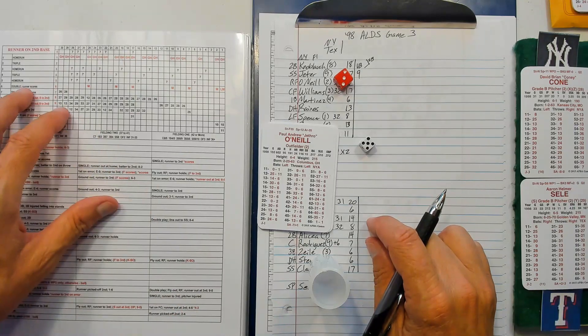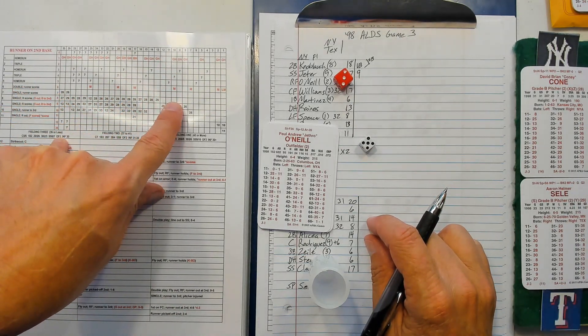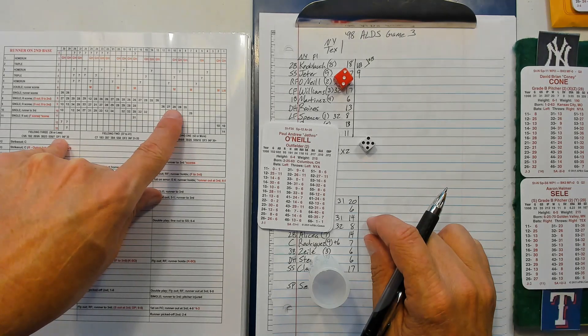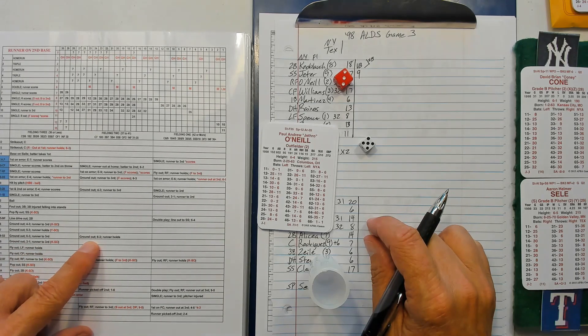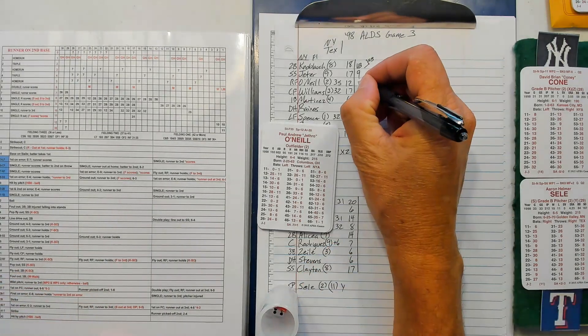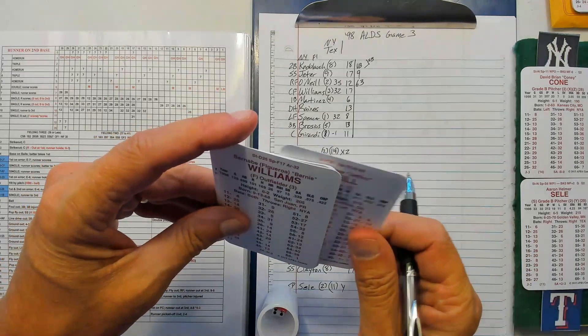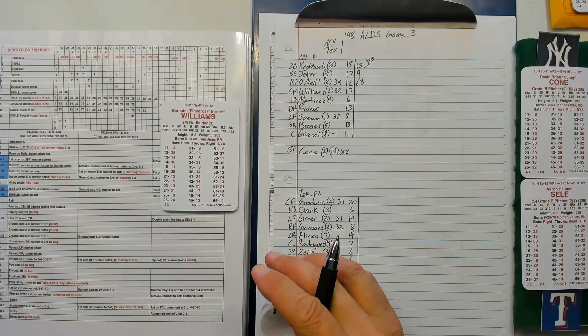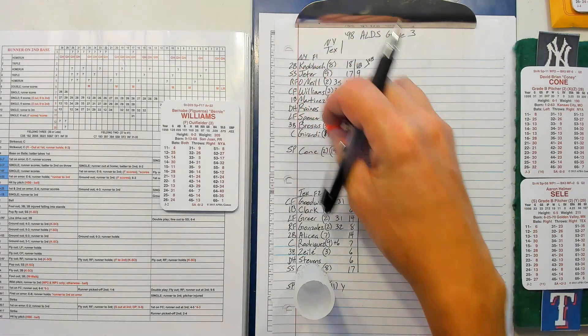O'Neill: 35 is a 9, plus one versus righties, making him a 10. So 10 and a 9, it's going to be a 28. Ground out 6-3, runner holds. Rangers are feeling good. Bernie Williams — 13 is a walk.